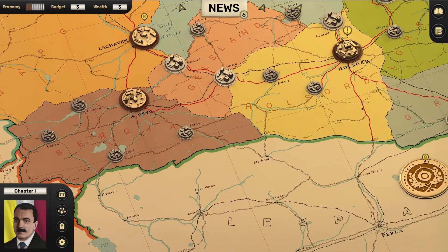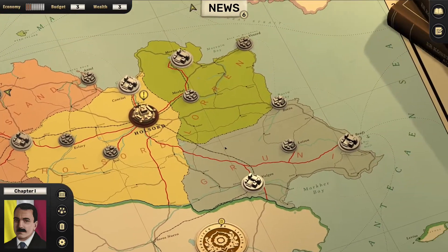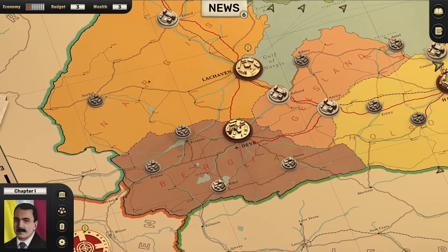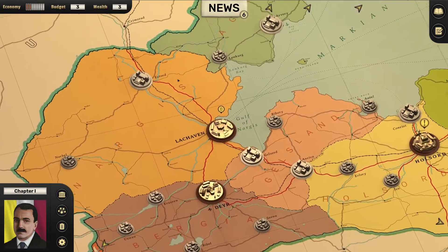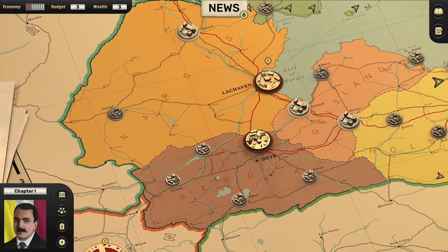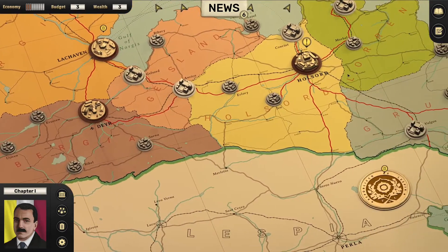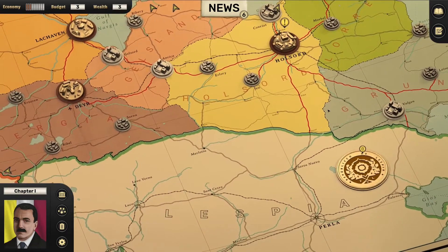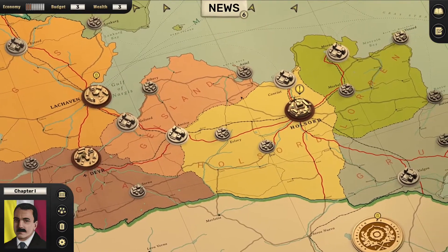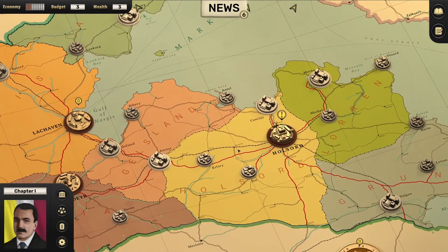We don't have any information about what mountain ranges are here, and they are major strategic features. If we get information about those, that will completely alter our decision making. Suppose this river is at the base of a mountain range, and the mountain ranges are on our side — then that basically makes a massive defensive barrier that Lesbia would be foolish to ever push against, so we can deprioritize it as a defensive zone.